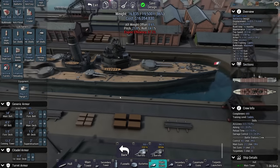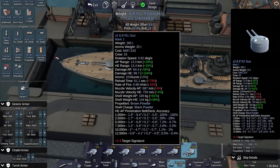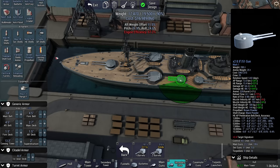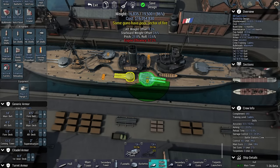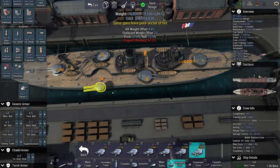All turrets should be capable of rotating fairly swiftly. Is it possible to put another 8.9-incher up here? Sadly not, but I can put one over there. Roll is not really that bad.